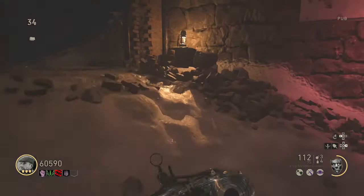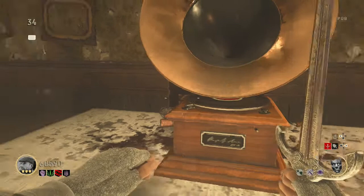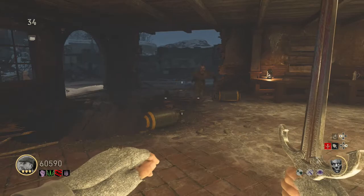Now you need to kill about 40 to 50 zombies with the sword, and you want to be next to the record player. For this to work properly, you can't leave the pub and you need to make sure you get consecutive kills.